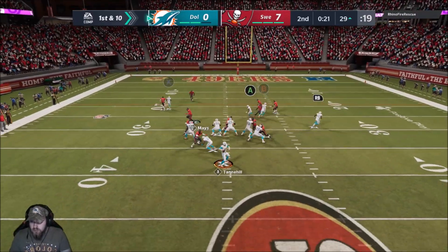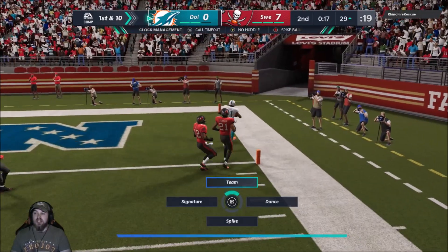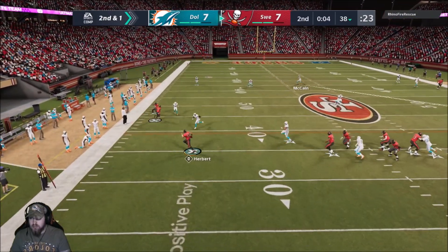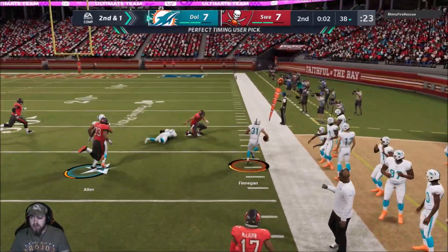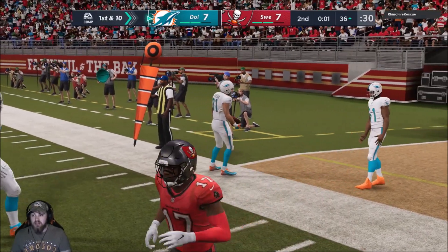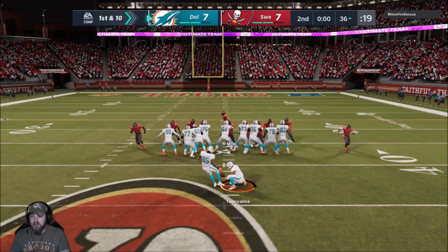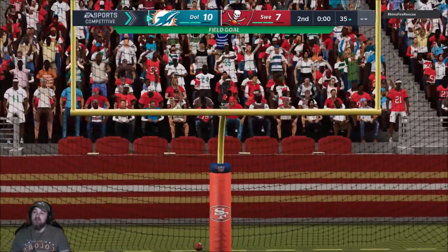Kenyon Drake, come on — use that speed, use that speed, get outside, touchdown! I'm going to get the field goal — I might have been able to make it to the end zone but I want the guaranteed points. Guys, that was such a split second decision — I seen the clock and I was like do I go for it? Alright, this should be good — 53 yarder. We got the kick power, that's good! Lead going into halftime baby!